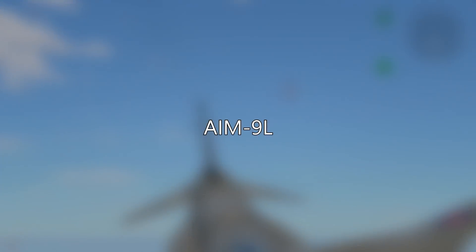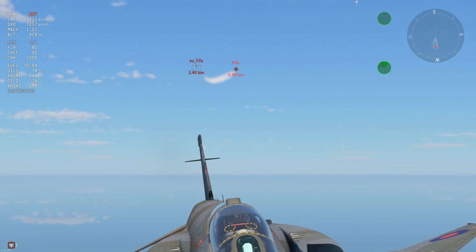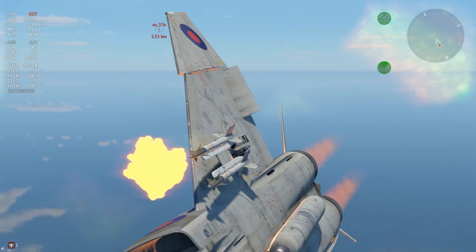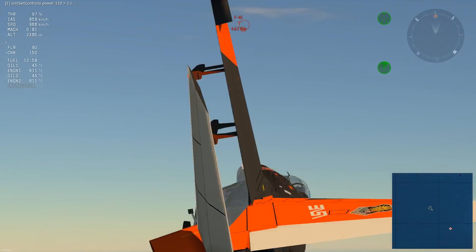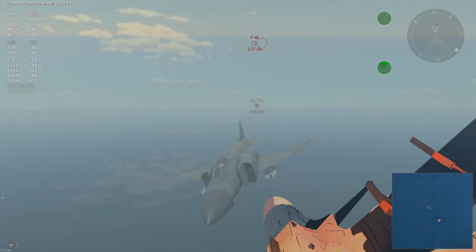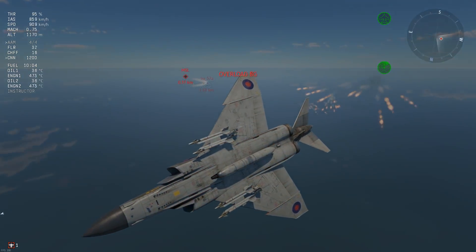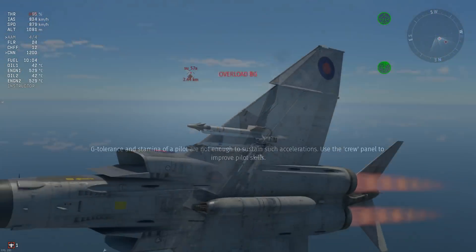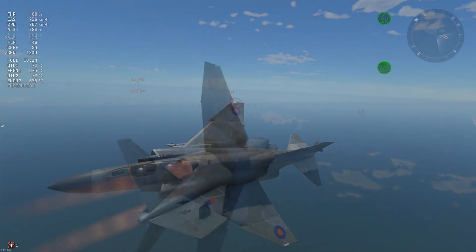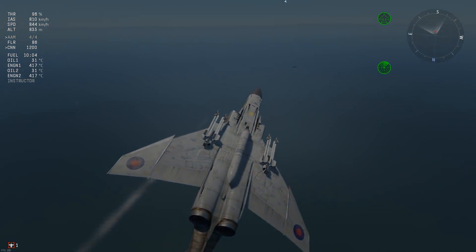Now let's take a look at the AIM-9L. For starters, it has a much higher aerodynamic range, on par with the AIM-9D and AIM-9G in fact. The seeker range is also greater than the R-60M's. And combined with its smaller field of view, the AIM-9L is very resistant to flares. However, I have to stress that this resistance only applies to rear aspect shots. In side or front aspect, it's much easier to decoy the AIM-9L.